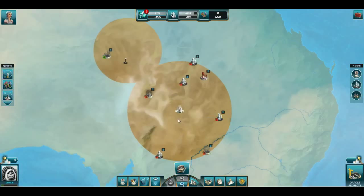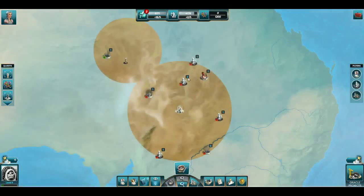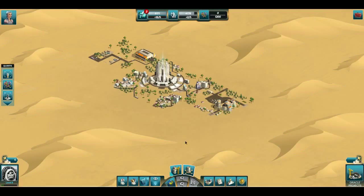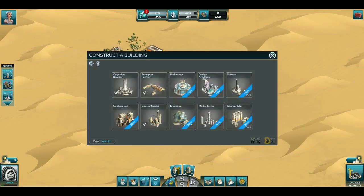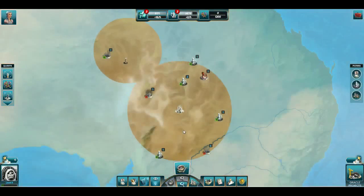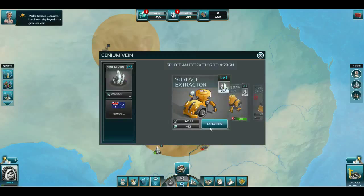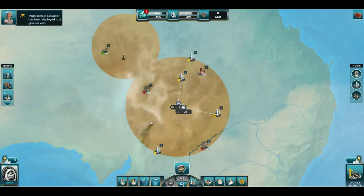Our main goal is to get as much knowledge as possible, but we're also going to need to expand our city with genium. In the world, you can see these genium veins right here that are ready to be extracted — that's going to be our main resource to build structures. In order to extract them, I need to get the geology lab, which gives me two extractors. The resource system is based on an hourly production — I'm sending these two extractors into the world and they will provide me with a certain production of genium per hour.